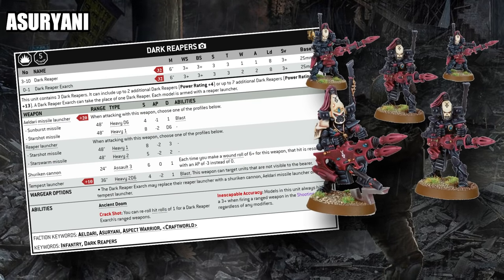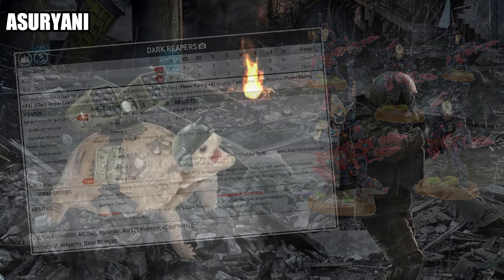A good Eldar player using Dark Reapers well is an absolute nightmare to play against because often you won't be able to get to grips with them until it's too late and they've whittled down your army. The indirect fire profile — strength 4, AP-2, blast with 2D6 shots — is excellent for clearing objectives or putting dents into numerous enemy units before the real engagement begins.